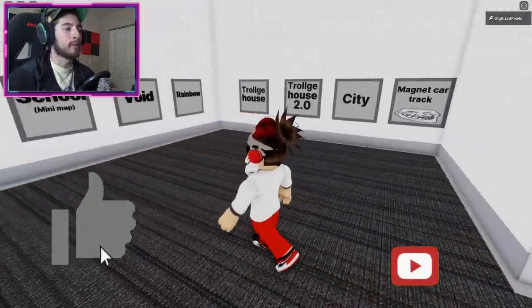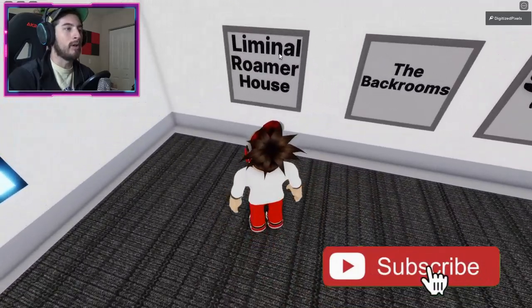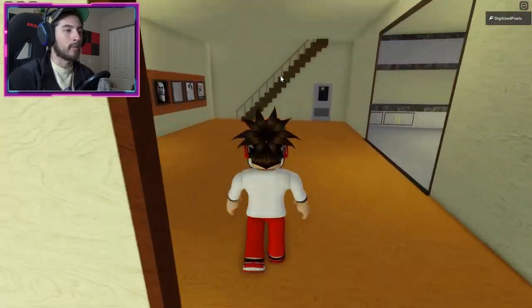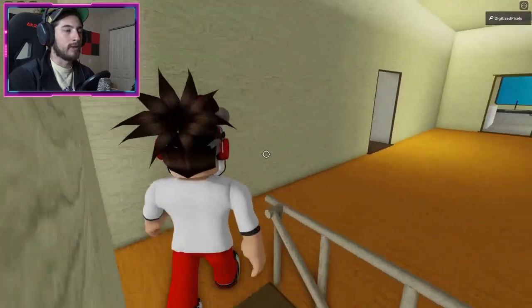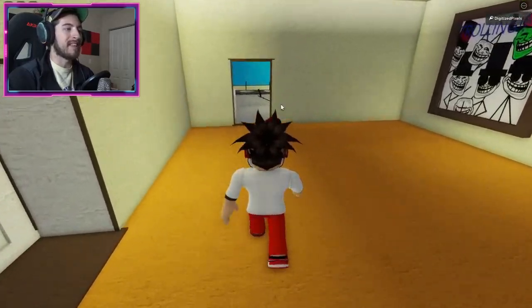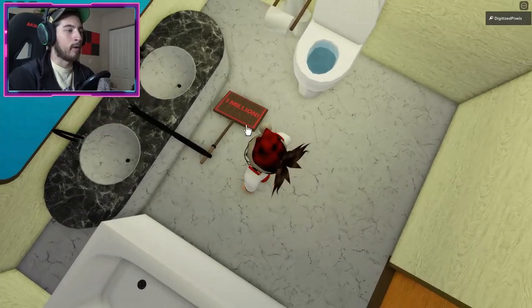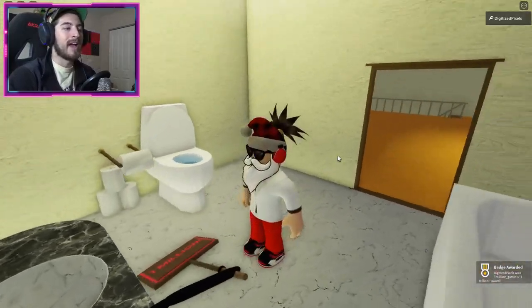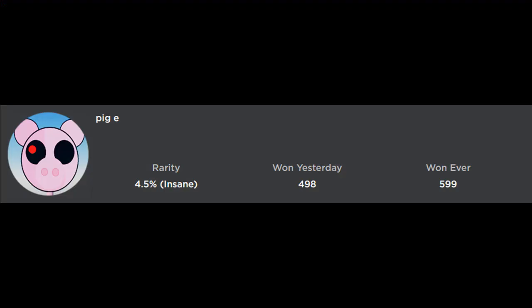To get the One Million badge, head to Maps and go to Liminal Roamer House. Turn around and head upstairs, then go forward towards the bathroom. In the bathroom there's going to be a sign with a hand holding it that says 'One Million.' Click or tap on your screen and you'll get the One Million badge.